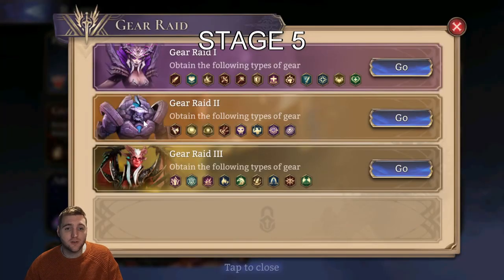Gear Raid 2 is the second mission. You fight against a golem. There is a lot of heavy tanky damage and there is a lot of AoE damage. Those are the main two themes in this.